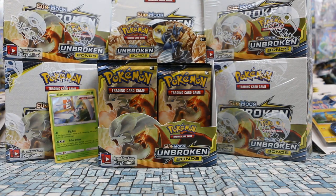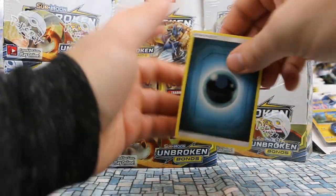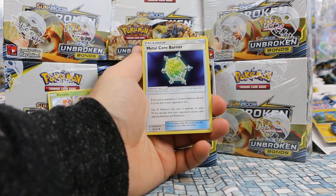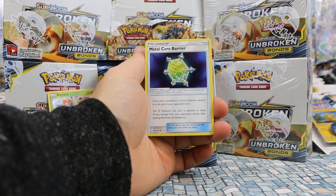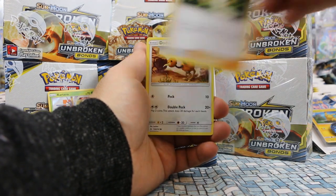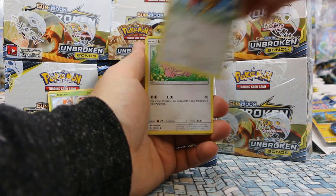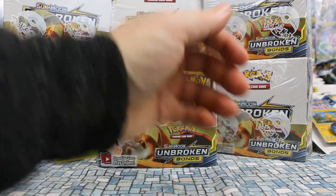This pack refuses to open — usually a good sign. Pack nine: Darkness Energy, Metal Core Barrier — if attached to one of your Pokémon, discard it at end of your opponent's turn; the Metal Pokémon takes 70 less damage — pretty huge. Wicked Tentacles for Tentacruel, Ultra Forest Kartana again, Tojoo, Rhyhorn, Meltan, Sparrow, Lickitung. Seel is our reverse and Tangrowth is our rare.